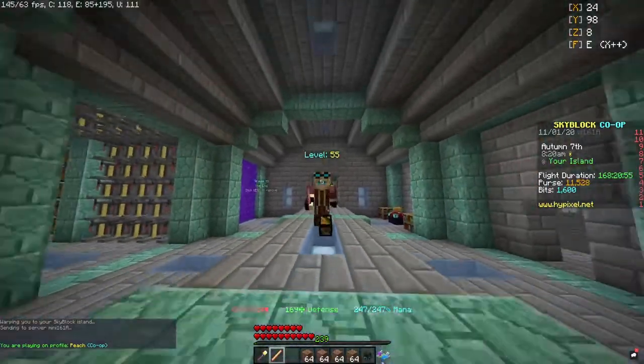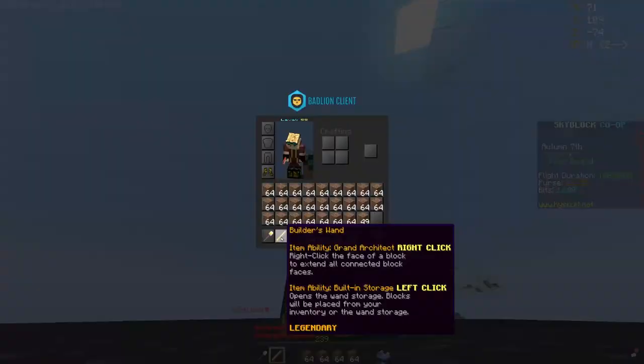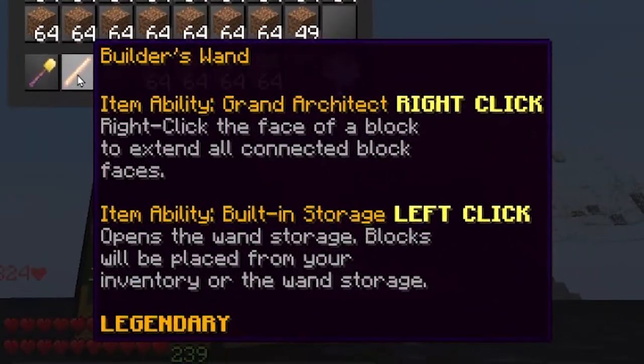The Builder's Wand has a left click and a right click ability. The right click ability is called Grand Architect — right click the face of a block to extend all connected block faces. So basically if you have a bunch of blocks for a farm going across the whole bottom of your island, you just right click and it'll build the whole row instead of placing them one by one. The other ability is Built-in Storage.